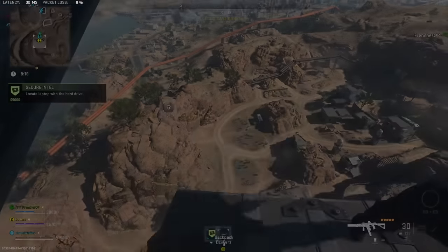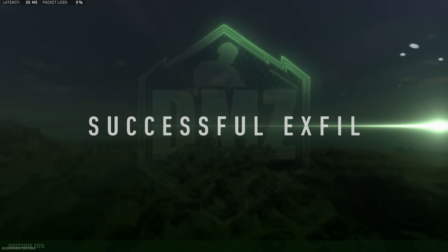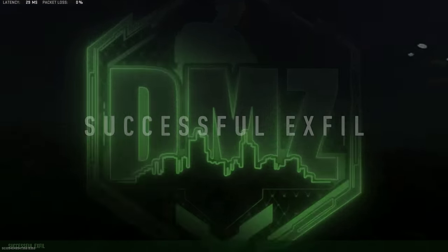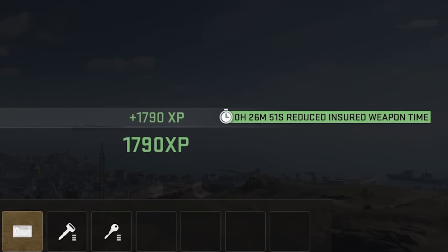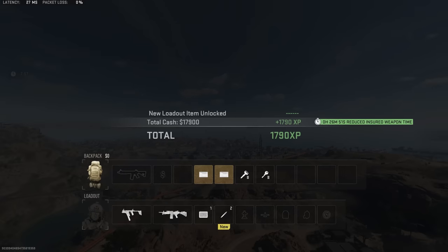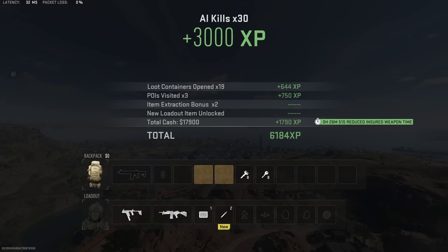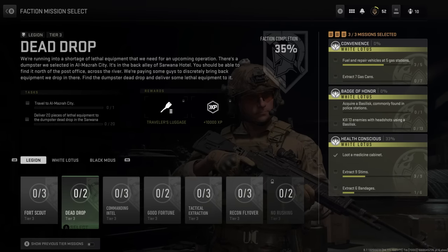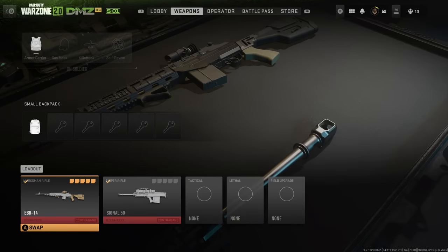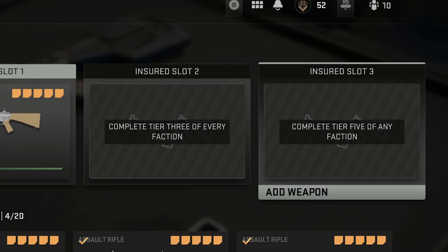Thankfully, if the timer says two hours, you don't actually have to wait two hours. By extracting cash from the DMZ, you can bring the timer down — you might end up opening that insured slot back up after just 45 minutes. The main benefit of completing all the faction challenges for White Lotus and Black Mouse, beyond the individual rewards, is that they unlock insurance slots two and three.